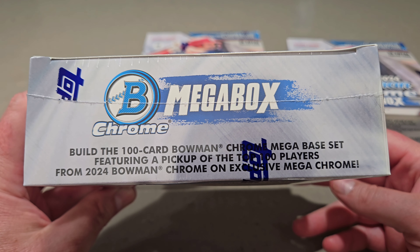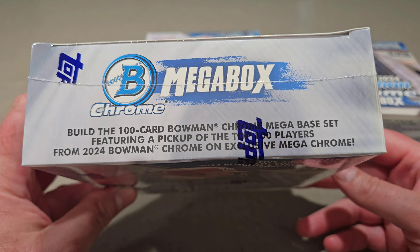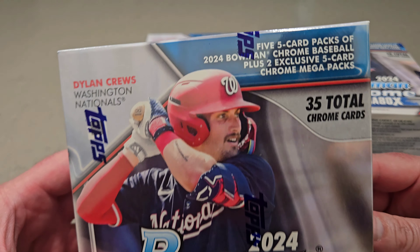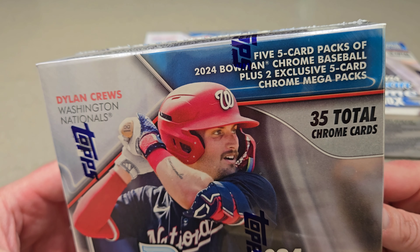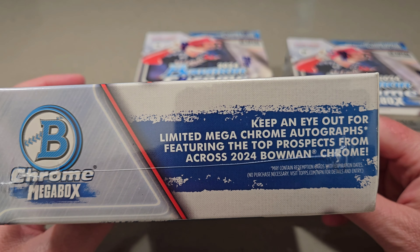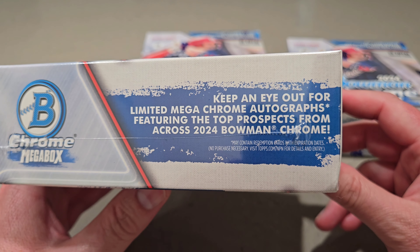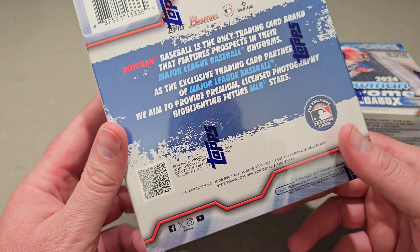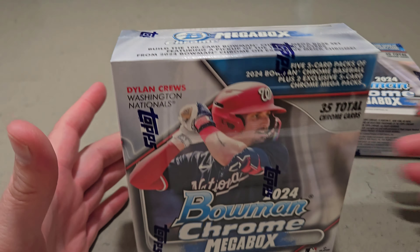The box says to build the 100-card Bowman Chrome Mega Base Set, featuring a pickup of the top 100 players from Bowman Chrome and exclusive Mega Chrome. We get five cold packs which are all Chrome, and two exclusive five-card Chrome Mega Packs — those will be the Mojo Packs. You can also get chrome autographs and prospects from across the Bowman Chrome. Pretty sure you can get base parallels in these, which would be pretty cool if we pulled one.